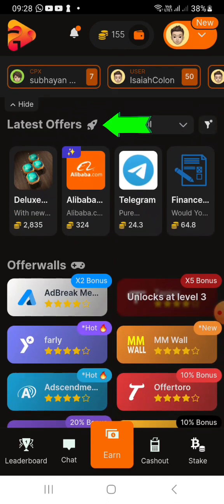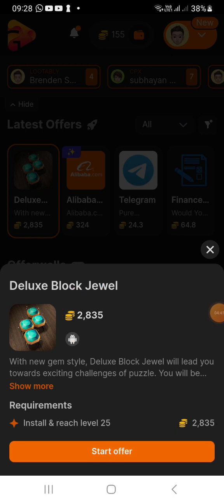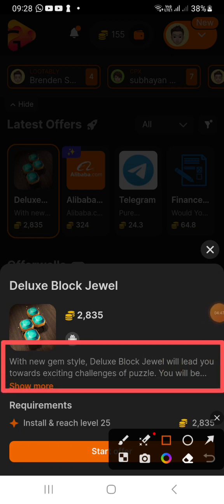You can also use the latest offers to play the game and complete tasks. You can install and earn coins at 25. You can also use the 3 tasks to earn and use the game to earn current coins.